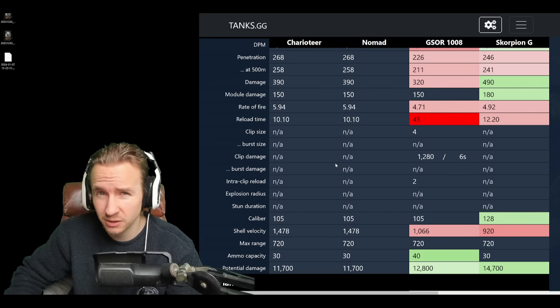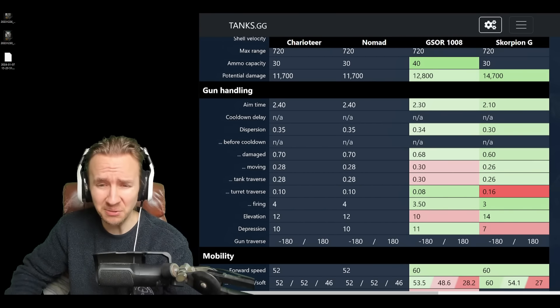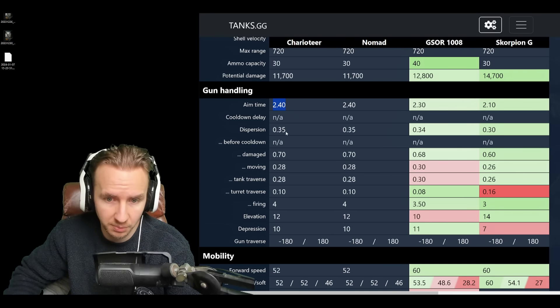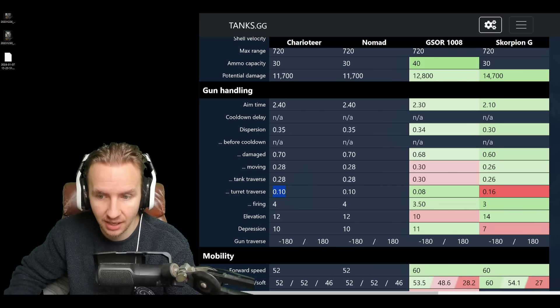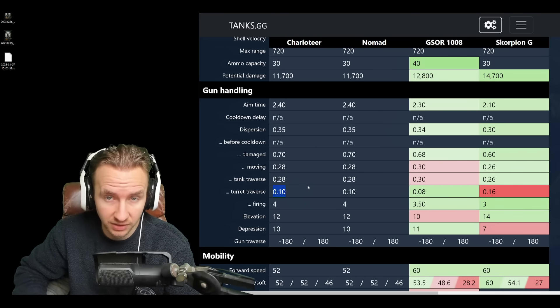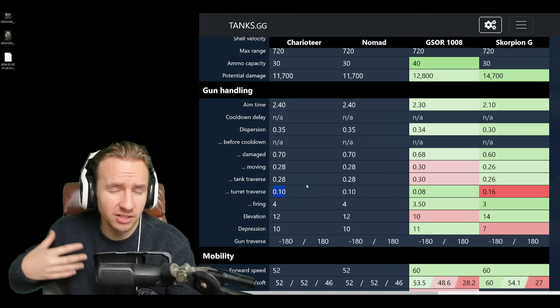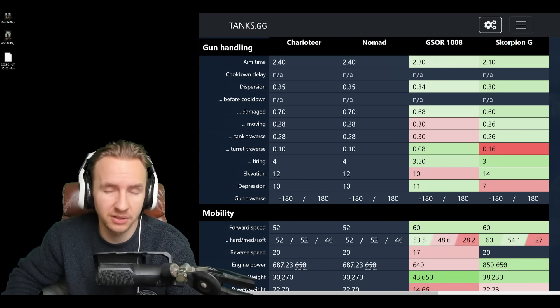Having the 105mm caliber gun also means you can't overmatch plates like on a BZ-176 roof, for example. Gun handling: not great news — 2.4 seconds aim time, worse than the GSOR and Scorpion; 0.35 accuracy, worse than both; 0.28 dispersion when moving and when turning the tank. Turning the turret at 0.1 isn't too bad. I would thoroughly recommend focusing on Smooth Ride on this vehicle over Snapshot, though Snapshot will still be useful.